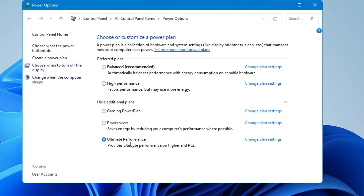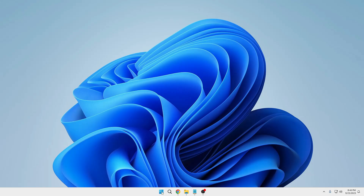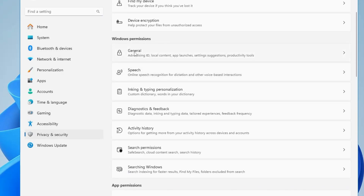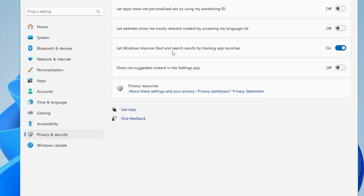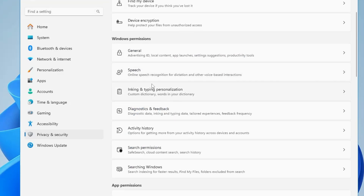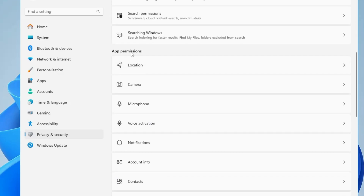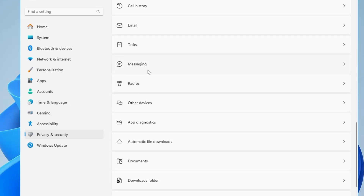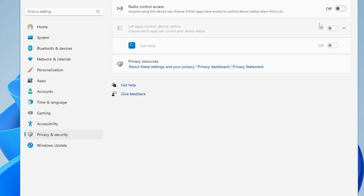Click on Show Additional Plans and you will find the Ultimate Performance power plan has been enabled. If it's not selected, select it, then close it. Next, right-click the Windows icon, click Settings, go to Privacy and Security, and under Windows Permissions disable General, Speech, Inking and Typing Personalization, and Diagnostic and Feedback. Do the same with Speech and the other two permissions. Then scroll down to App Permissions and turn off any apps you don't use, like Phone Calls, Call History, Email, Messaging, and Radios.